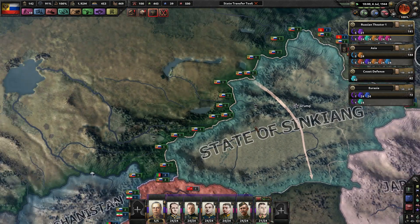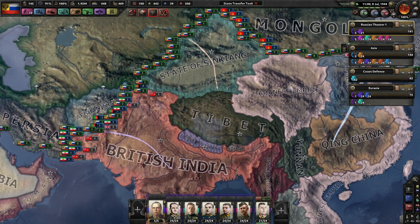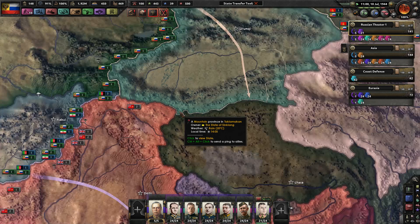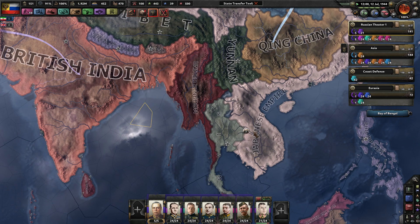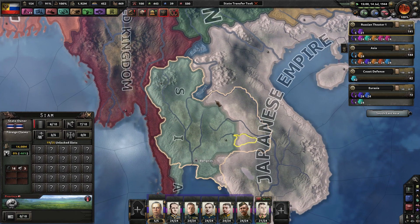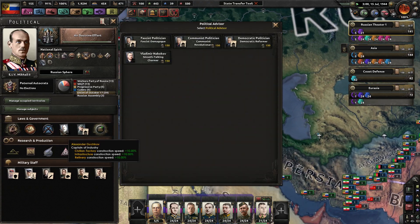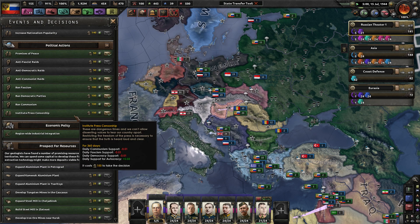We can add the state of Xinjiang — really Muslim Chinese people. That would give us at least another small line against India that we could attack from the north. It looks like Japan has pushed into Siam a little bit, not very much, which is fine and dandy.